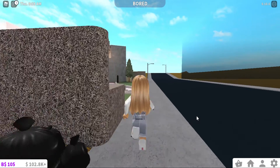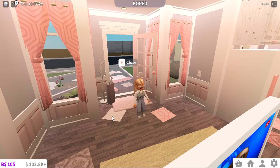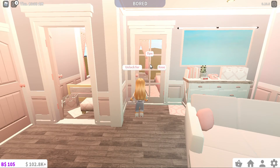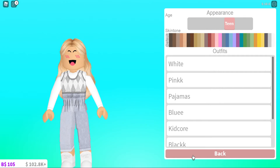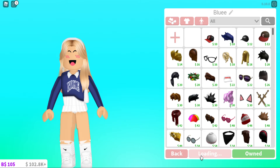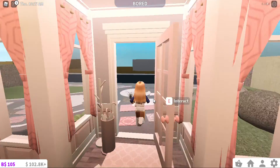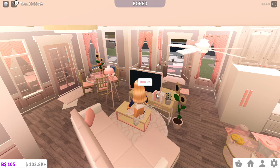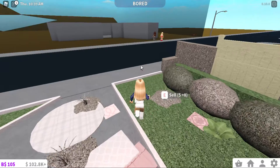Today we're in Bloxburg and we're gonna check out the new Bloxburg Halloween update. I'm on my other plot right now - my other house I already decorated for Halloween, that's why my money is quite low right now. I have to like work in this video later because I'm not that rich. Bills at this house are like 500 something and the other one is like almost 1k.